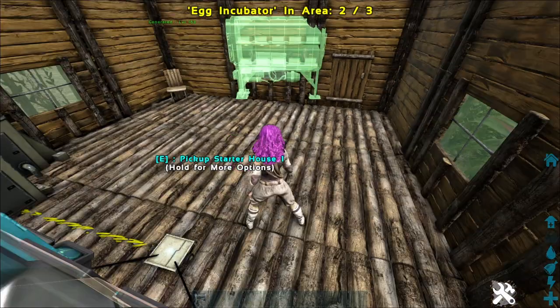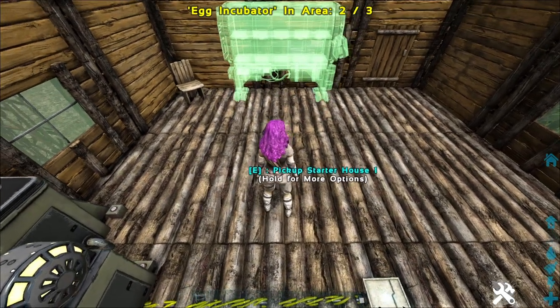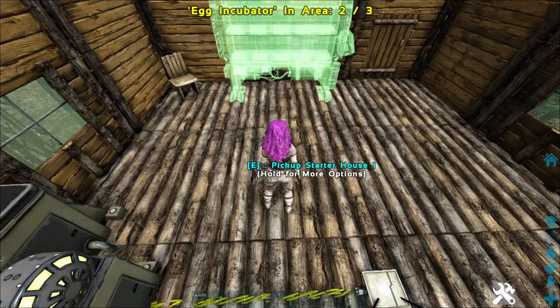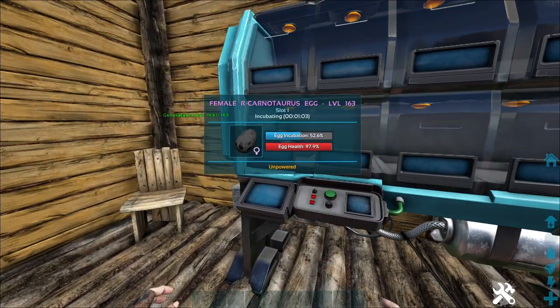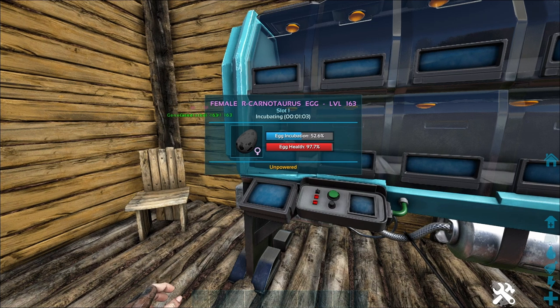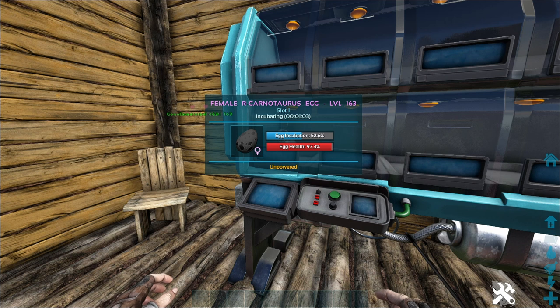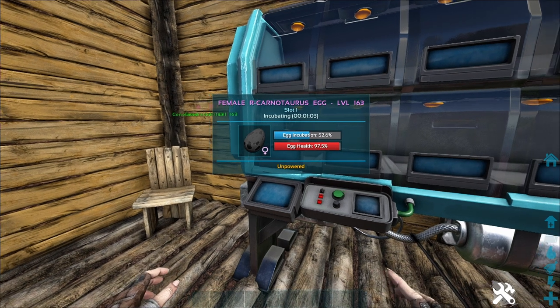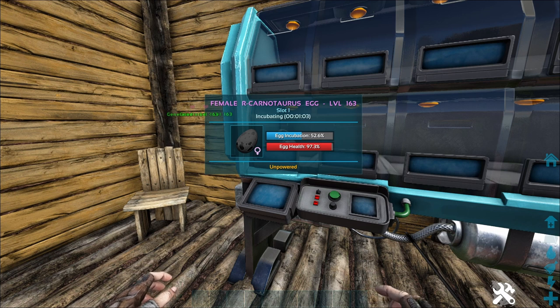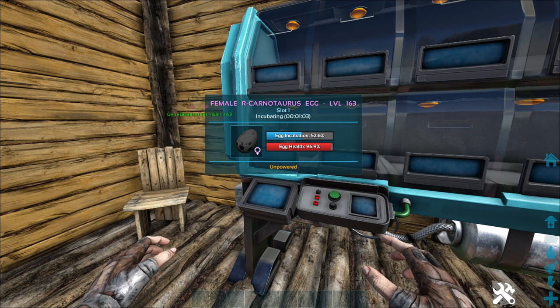There is a cap on how many incubators you can place, and the cap is three. The incubator also needs accessible electricity. Even though the wiki says you do not need electricity to incubate eggs, you can see here that my fertilized egg is losing health without electricity and it also stopped incubating. If your surrounding temperatures are ideal to incubate the egg, it might be true that you don't need electricity, but if that's the case you wouldn't even need the incubator.